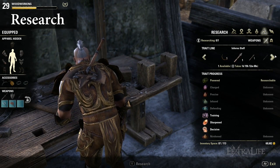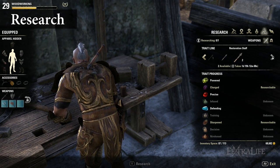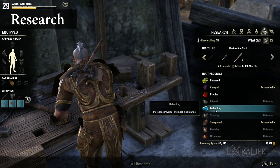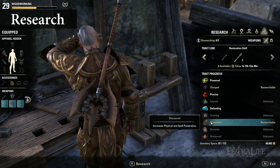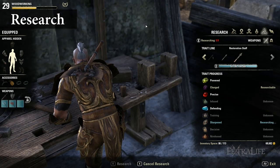7. Research: Traits are researched through this option. Items can be researched only if they have the magnifying glass icon next to them. Upon successful trait research, you are given an option to use the trait in creation, but only for that same piece of equipment you acquired the trait from. For example, if the powered trait has been researched from the restoration staff, you can use the powered trait on any future restoration staff created.